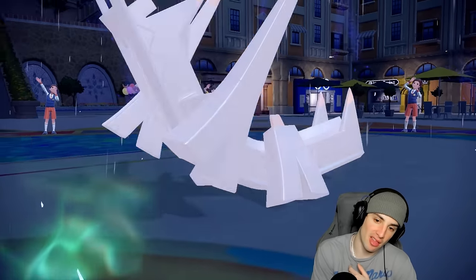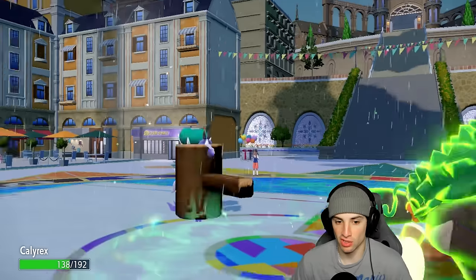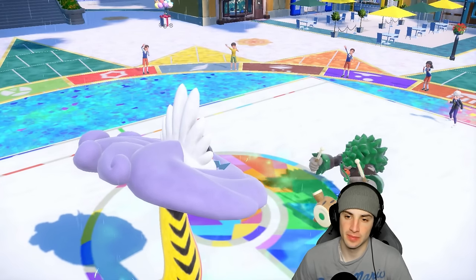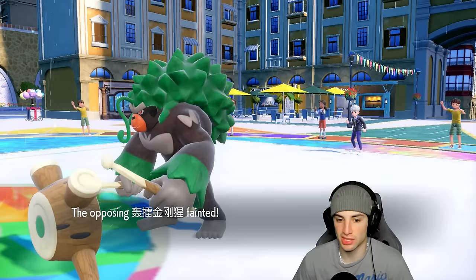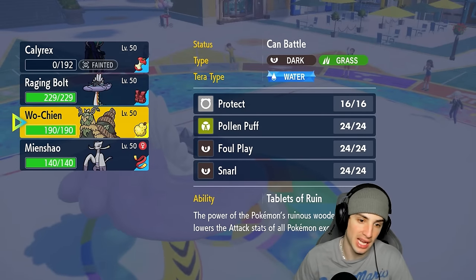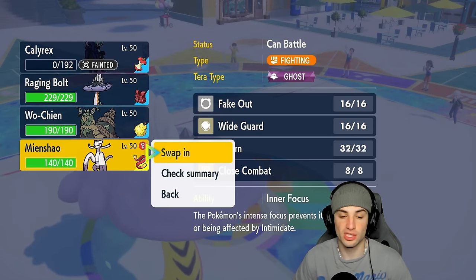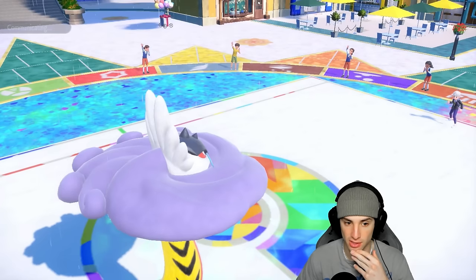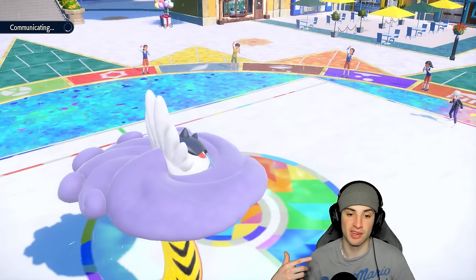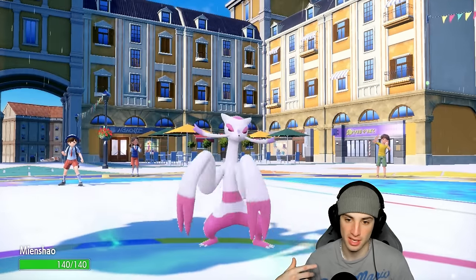We say bye to Calyrex. Archaludon takes recoil damage and faints — a double KO essentially. Now they're forced to bring out Kyogre, which is good news for us because now I go into a Fake Out user. I can Fake Out and start spamming Snarls, then swap in Wochien due to good typing and get another Fake Out later. My plan is just to Snarl through — lower Special Attack, lower Special Attack, waste out rain turns, and go from there.